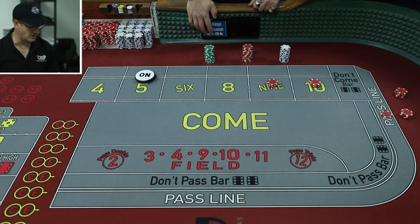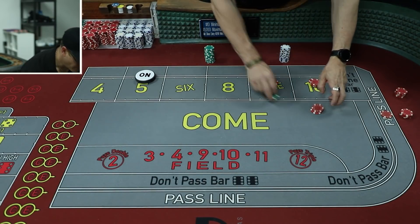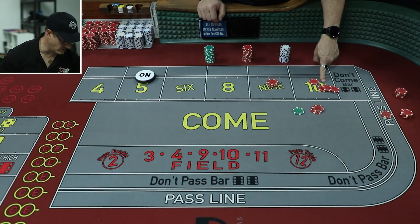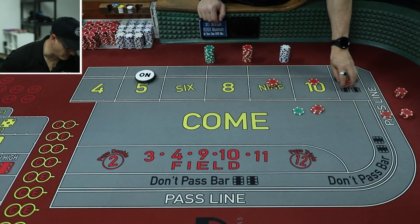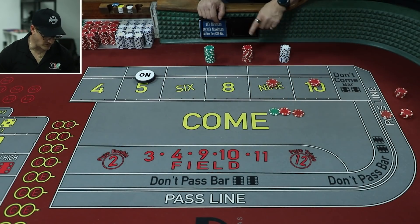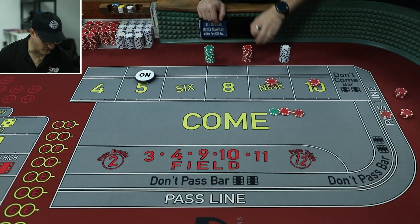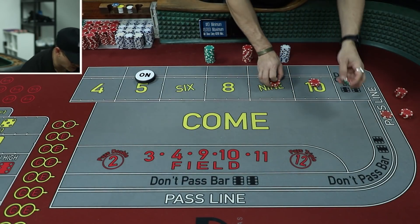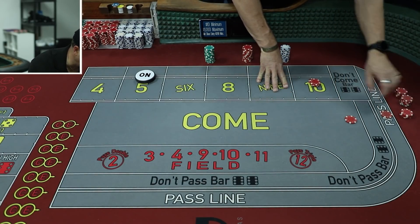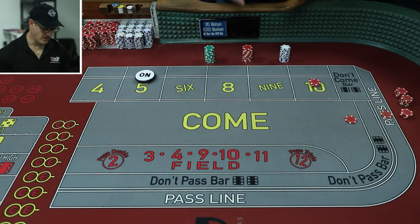Now you wait for those numbers to roll again. If the 10 rolls again before a seven, you get $35 — two times for the odds and even money on the flat. If the 9 hits, you also get $35 because the $20 odds pays $30 (every $2 gets you $3), plus even money on the flat. The dealer pays you and takes the come bet down. You then have the option to pick up your winnings and put another $5 in the come to keep two points working.